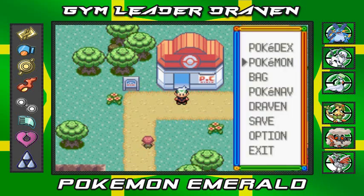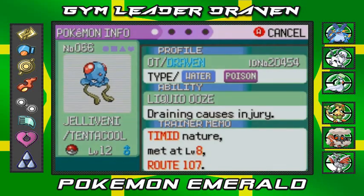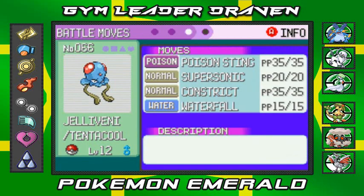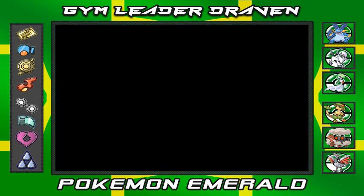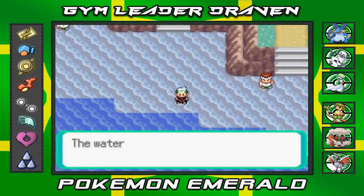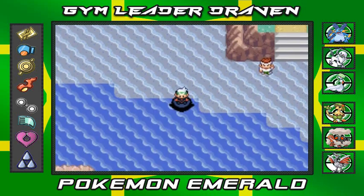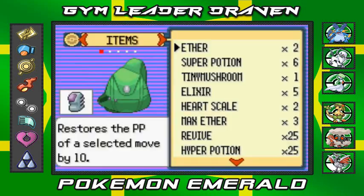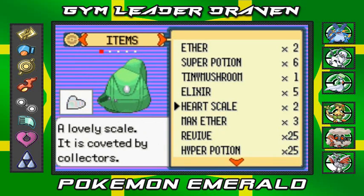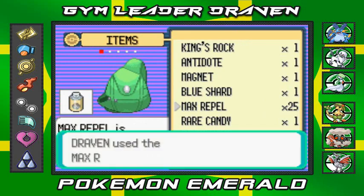But first, we got ourselves a Pokemon right here by the name of Jellyvenny. I captured him off-screen. He does have the waterfall technique so we can actually get to Evergrande City. If you guys remember a few episodes back, we made it all the way around these ocean areas and battled a bunch of people on our side quests early on in our adventure.